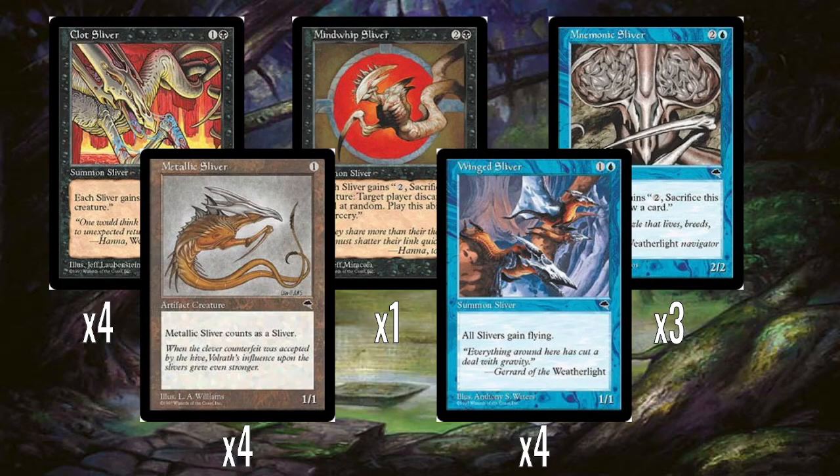In my mind, the best thing about Slivers is when you give them abilities that kind of stack. So if you have a Sliver that gives a power boost - like, all your Slivers get plus one, plus one - which is in the set, the green one is Muscle Sliver - that's a good Sliver to have in multiples because you get the effect multiple times. The same goes for Slivers that give power boosts, toughness boosts, or triggered abilities. If all Slivers gain an "when this creature attacks" trigger, and you have multiple copies of that Sliver, you get multiple triggers because each Sliver has multiple instances of that ability.